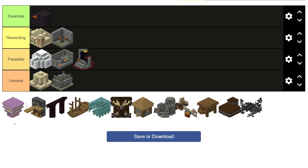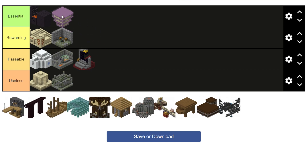Next up are the end cities, and these are going in the essential tier. End cities provide some of the best loot in the game: enchanted diamond gear, enchanted iron gear, elytras, dragon's head. End cities overall are just generally one of the best structures in the game — they are our end game loot. And I forgot to mention, shulkers are probably the most end game item in all of Minecraft, other than maybe the elytra. And for that, it is going in the essential tier, no question about that.